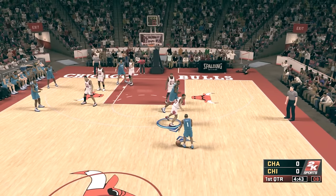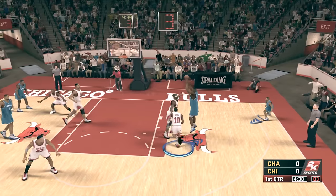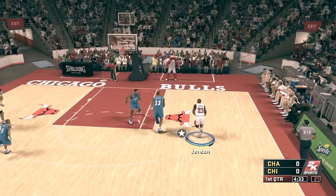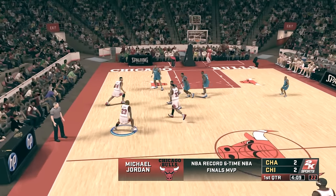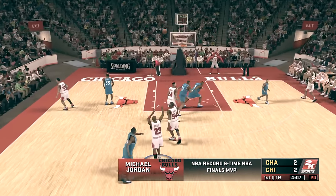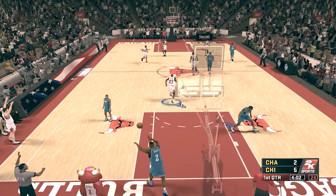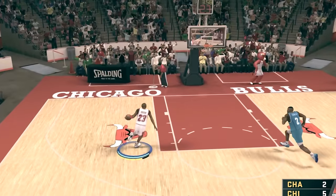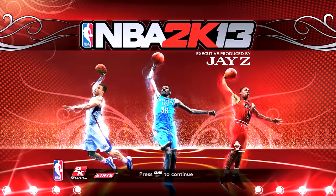Next we got NBA 2K12 — again Michael Jordan is a 99 overall but his dunk rating decreases to 94. We got a throwback game, the '93 Bulls versus the '93 Hornets — that's why the color is a little different. Grab the rebound, pass it to MJ, MJ fast break and goes up for a layup. Let's try again — not sure how to dribble this 2K. MJ knocked out a deep shot, then all the way with a dunk — yes sir!